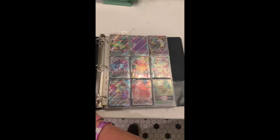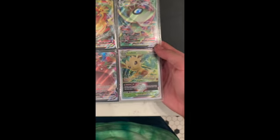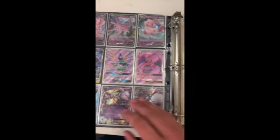Right here are our ultra rares, and immediately we have our V-Maxes — the Snorlax, the Ditto, the Bultown, all those crazy ones. And we have our Leafeon V-Star, which was mentioned but I don't believe we've shown y'all that. It is a very nice card.